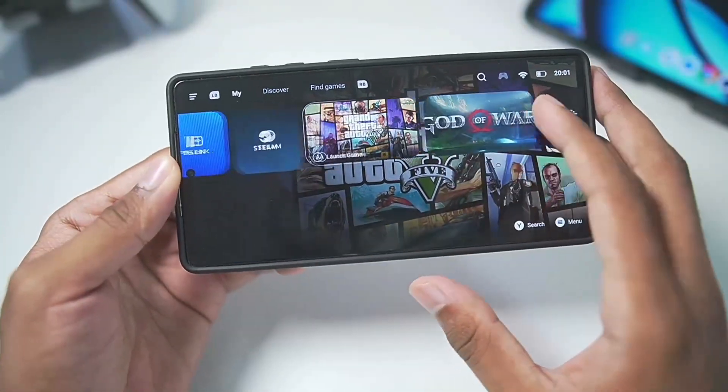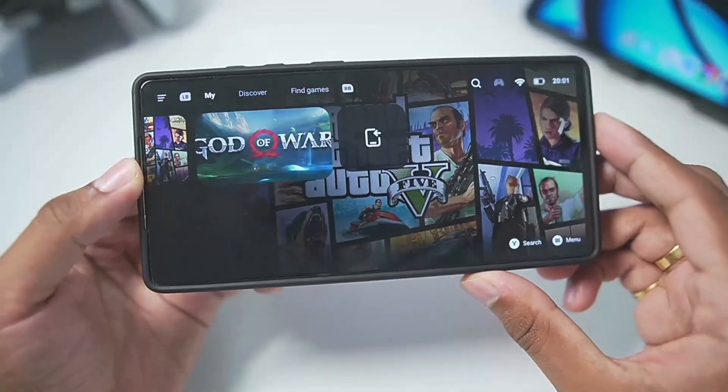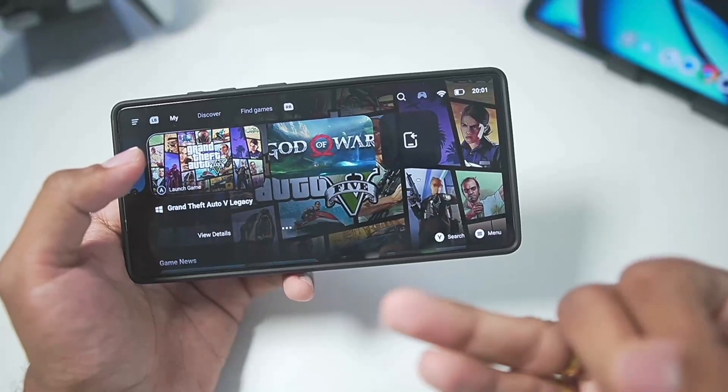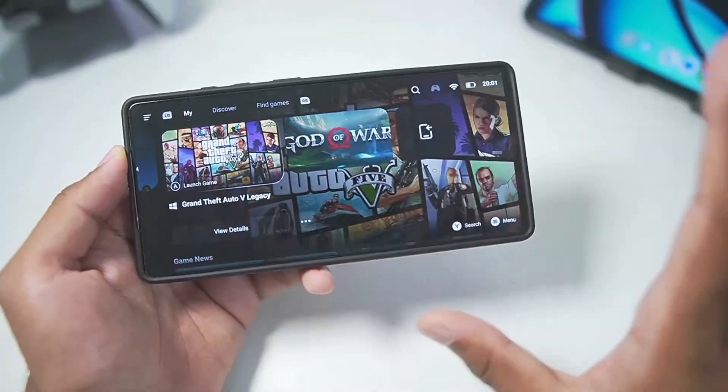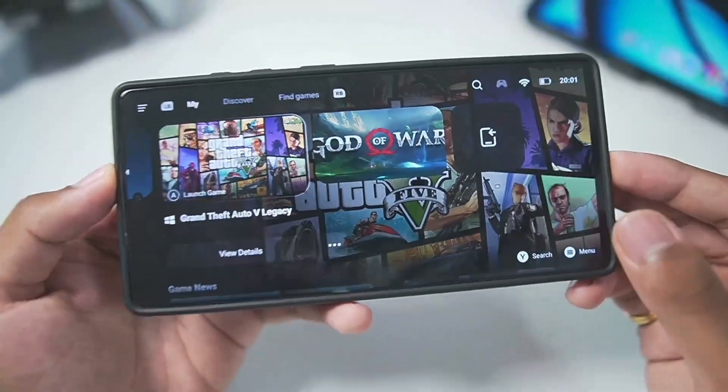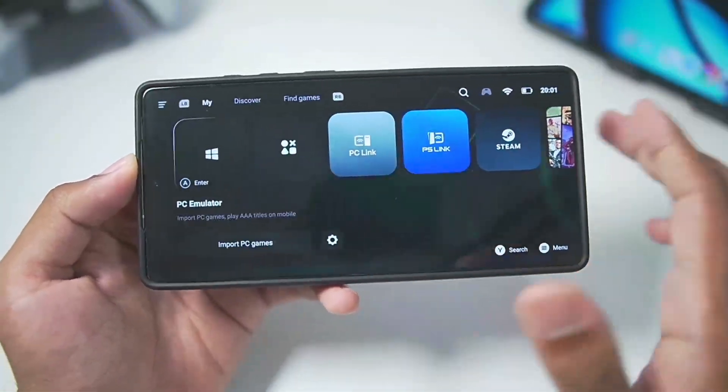Gamehub Emulator has launched a brand new graphics driver which fixes graphical issues in games like God of War, Marvel's Spider-Man Remastered, Miles Morales, Witcher 4, and a lot more. All of the high-end DirectX 12 games like even Cyberpunk, which used to have a lot of issues inside the Gamehub Emulator, can now easily be fixed.